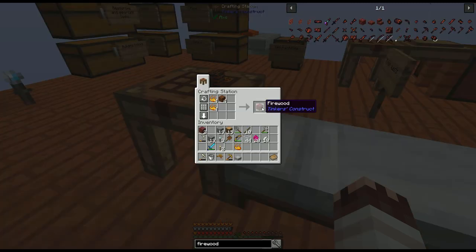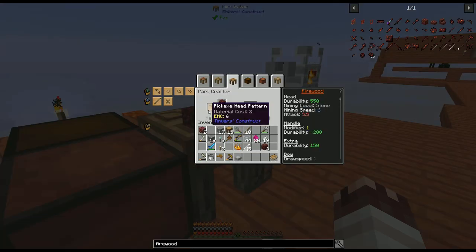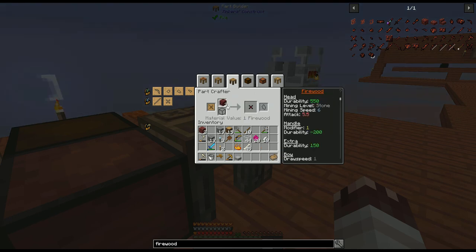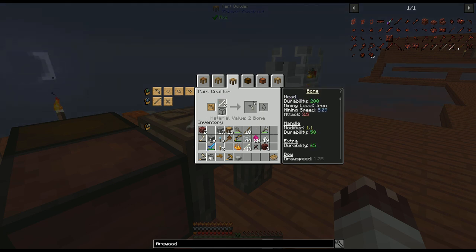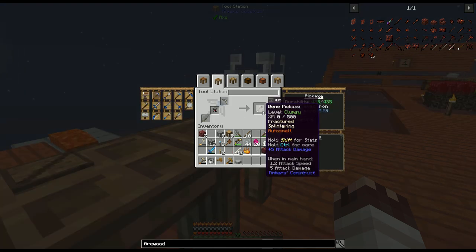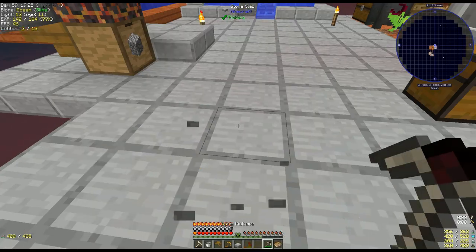4 firewood. If we make the pickaxe headed of firewood, we'll have to repair it with firewood, and I don't want to do that. Instead, let's get the binding out of firewood to get the same stat, and make the pickaxe headed of bones. One auto smelt bone pickaxe — that lets me automatically turn cobblestone into stone.